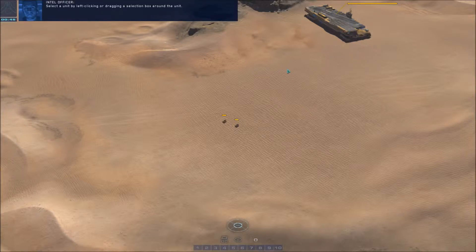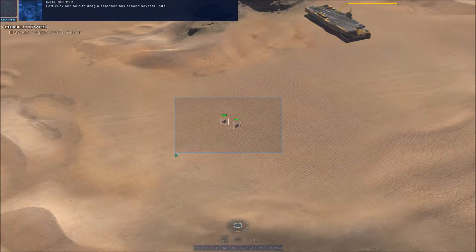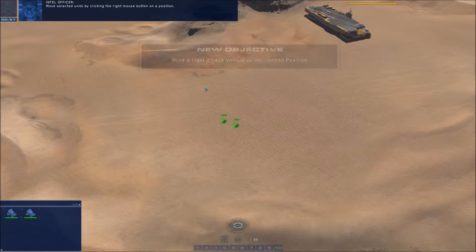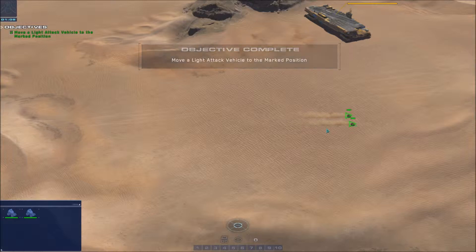Select a unit by left clicking or dragging a selection box around the unit. Left click and hold to drag a selection box around several units. Move selected units by clicking the right mouse button on a position. Very, very well done rendering of the desert so far.